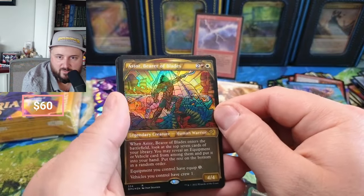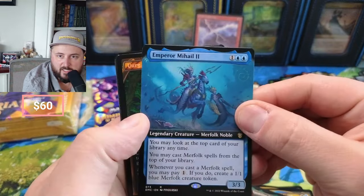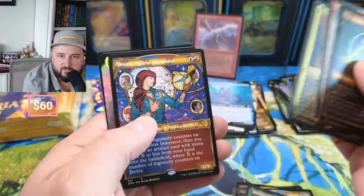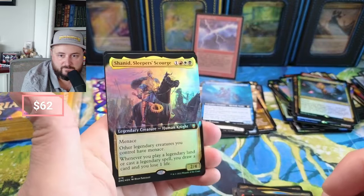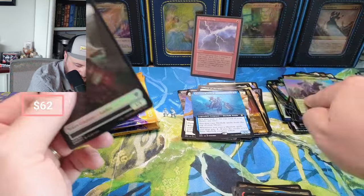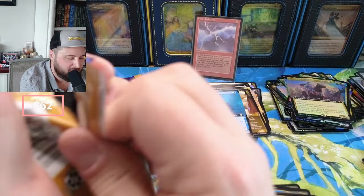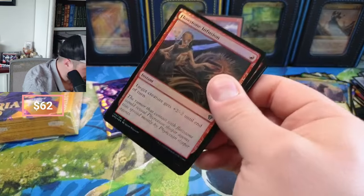Phoenix Chick — jeez. Pastor, Bearer of Blades, Ivy, Emperor, Berg the Turg, Zero, and the Sleeper's Scourge. Other legendary creatures — you get Menace. I attempted to look up what Chain Lightning's doing — yeah, I'll just throw it up on the screen. I want to be surprised.